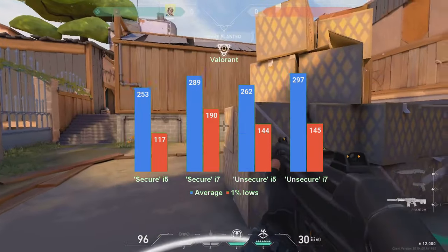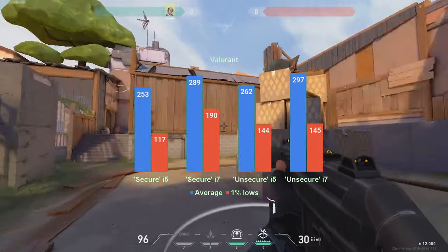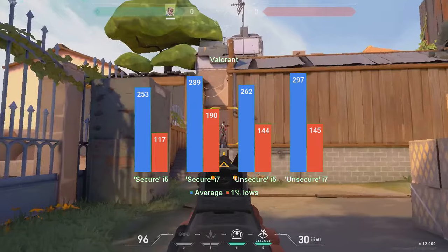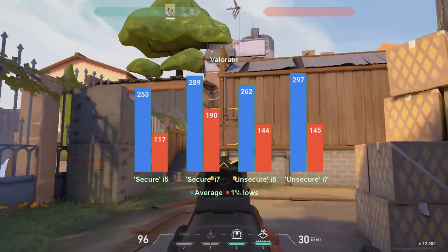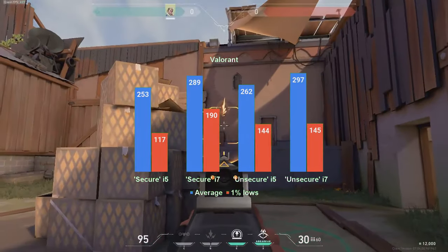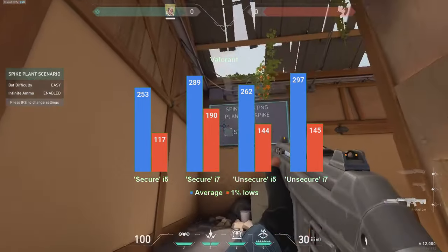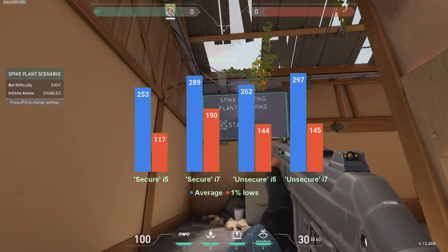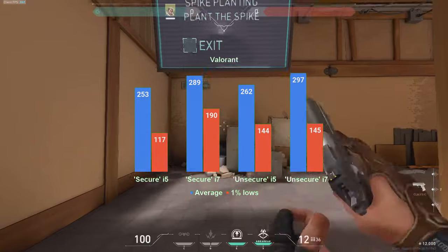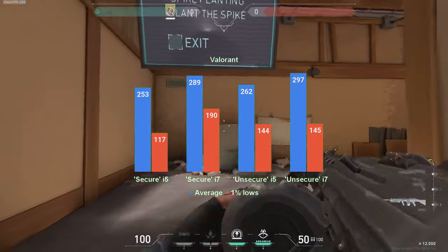To close out the game benchmarks, we have Valorant — a title that is notoriously CPU-bound, which is visible in the graph on screen. The i7 does benefit from about 30 extra fps in both the secure variant (with security patches enabled) and the unsecure variant (with patches disabled via Inspector). Still, all configurations have their average fps ranging between 250 and almost 300, and the 1% lows stay well above 100fps.